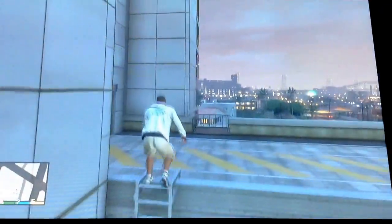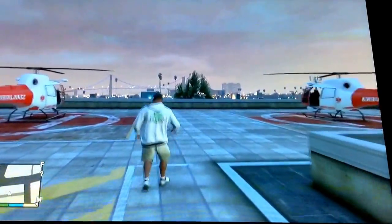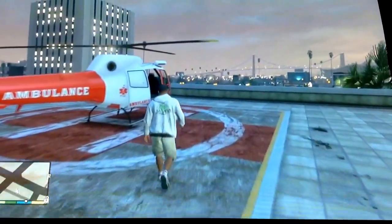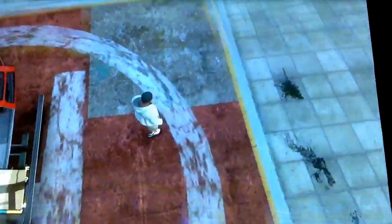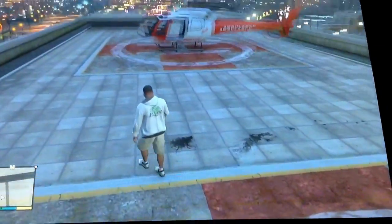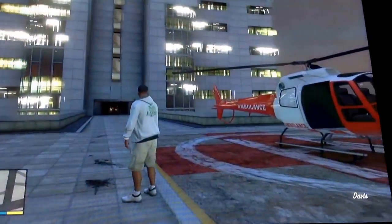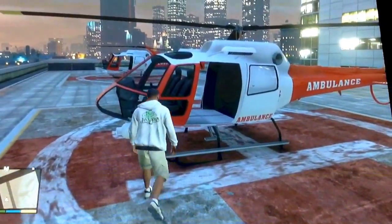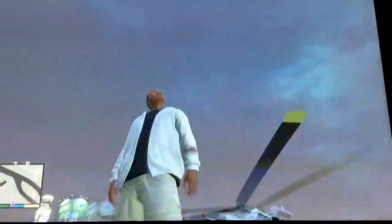Hello YouTube, TSOgaming here. Today I'm going to be showing you all the helicopter places in GTA 5, both online and single-player. This first one is on top of the hospital, and I'll show you the place on the map right now — it's right here. There are helicopters here in both single-player and online. I'm gonna cut to the next helicopter and airplane spot.